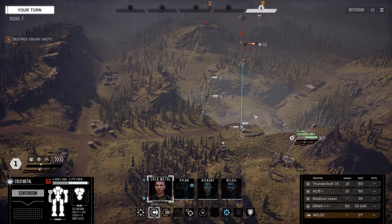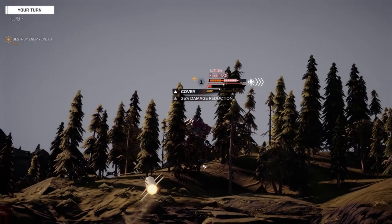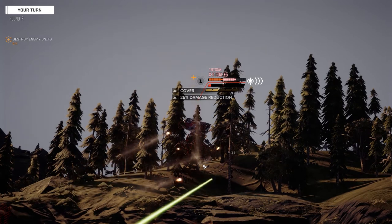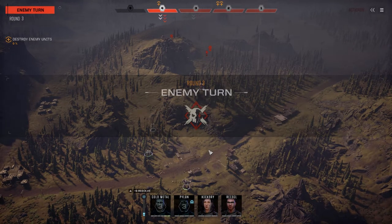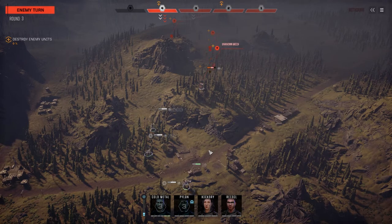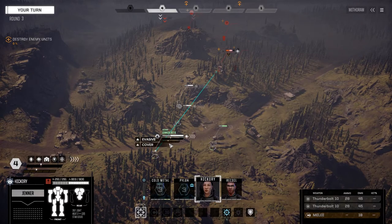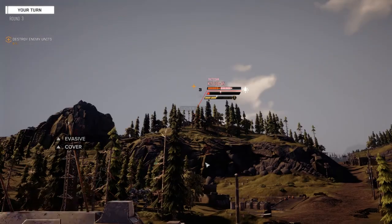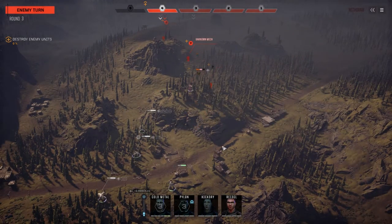I had a look in the mech storage bays before we came out — we have seven parts of a Spider, so we need one more. The next biggest is the Catapult, which we've got four parts of — so that's great. We've got two guys that go before this enemy. He's unstable. Hickory is going to move, I'm going to back up and fire on this guy. Two good chances to hit — oh, missed with the second one.